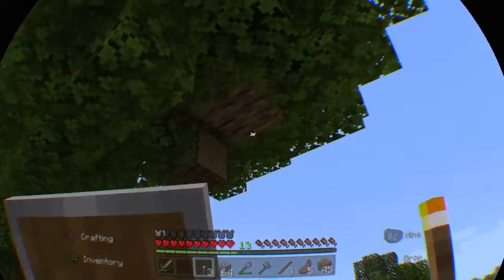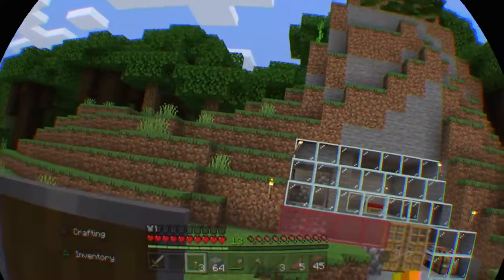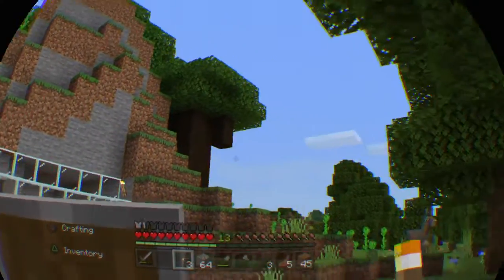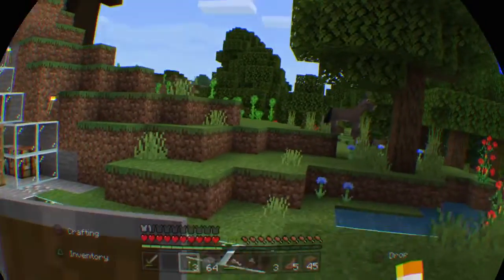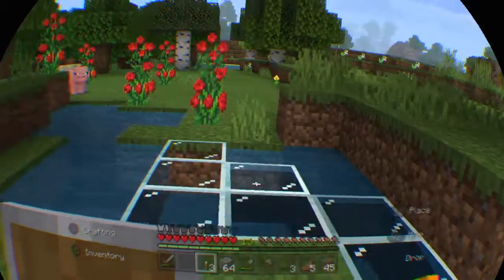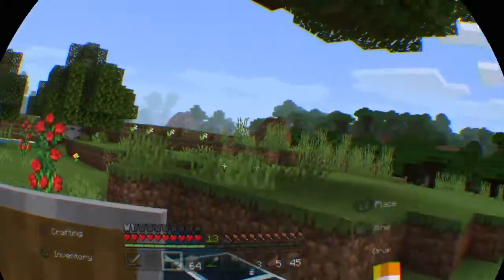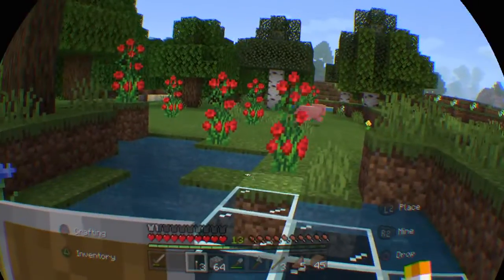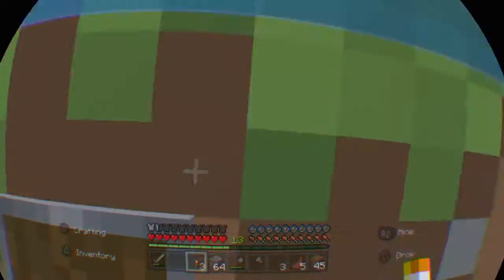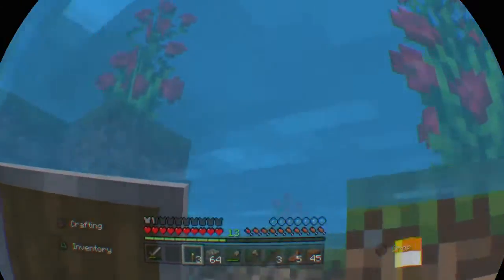It sounds like he's right behind you over your shoulder! We'll build a building out the front here and use this water and the pools here to do some farming. Whoops - didn't mean to do that, but there's the water for you. There's a chicken!